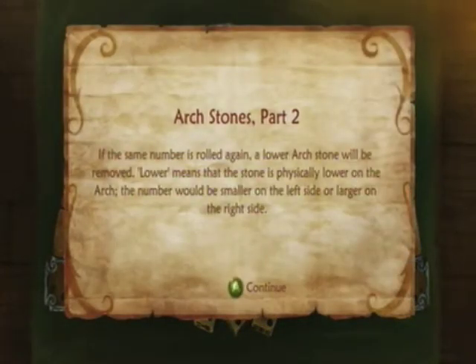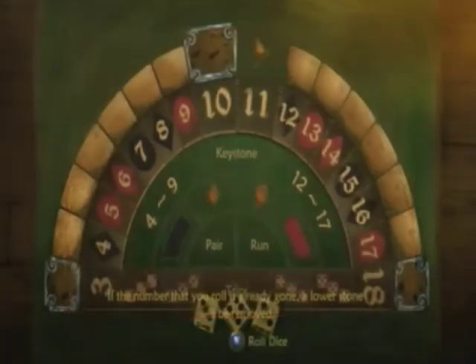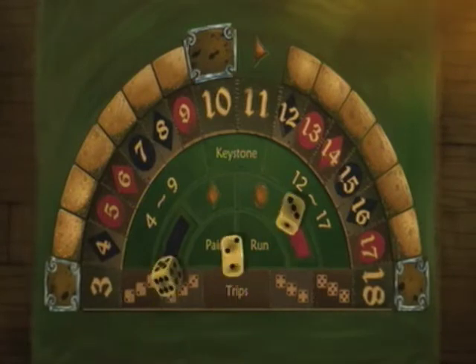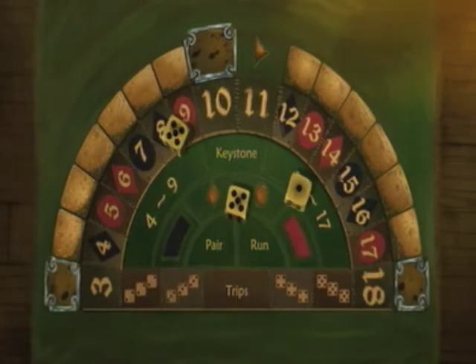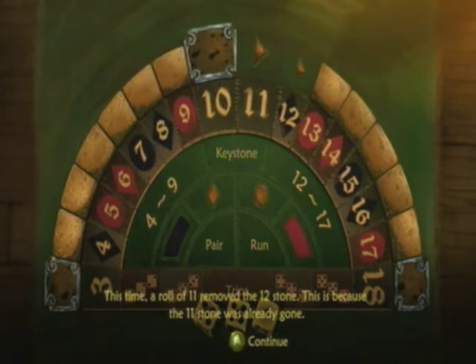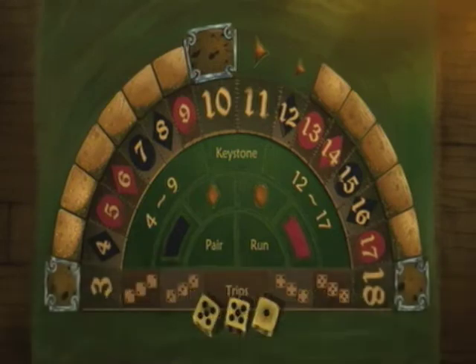Now, Archstones part 2: if the same number is rolled again, a lower Archstone will be removed. Lower means the stone is physically lower on the arch — the number will be smaller on the left, or larger on the right. So basically, if we roll 11 again, a lower adjacent stone gets taken. We rolled another 11, so the little arrow lights up and it takes away number 12. If we had rolled 10 the first time and then 10 again, number 9 would have been removed.